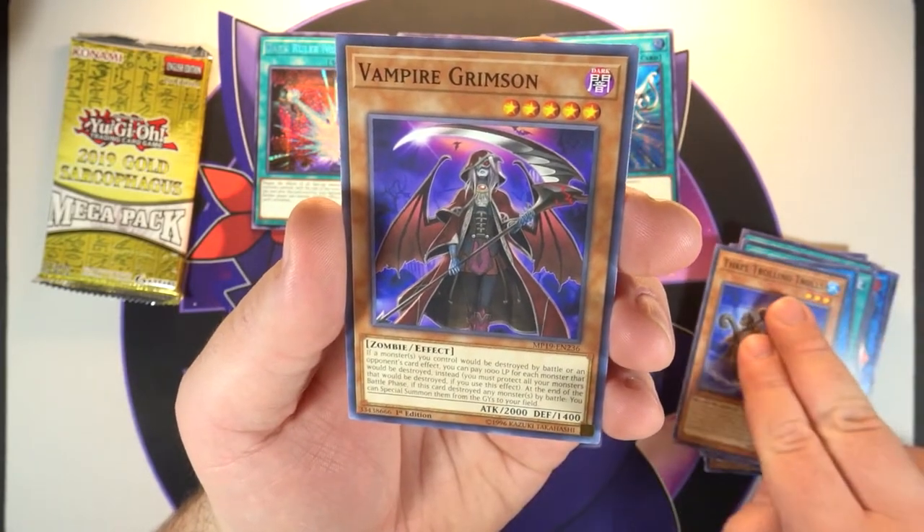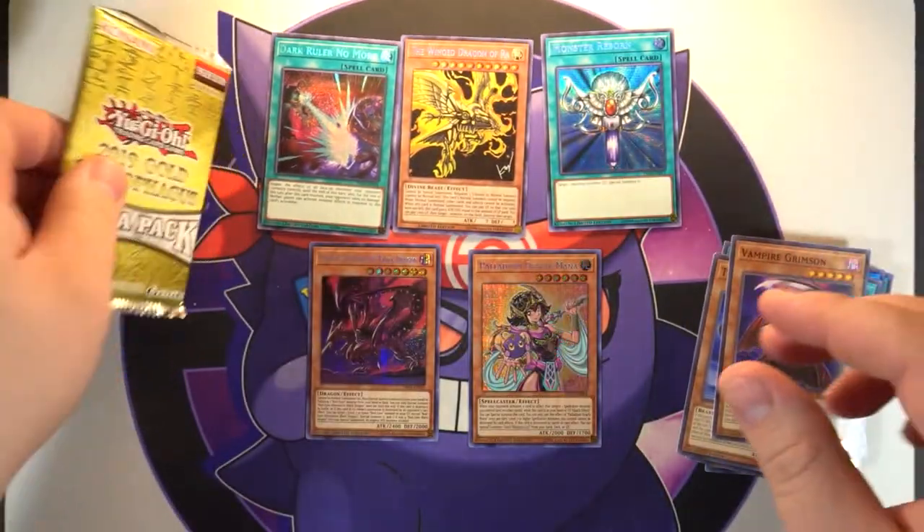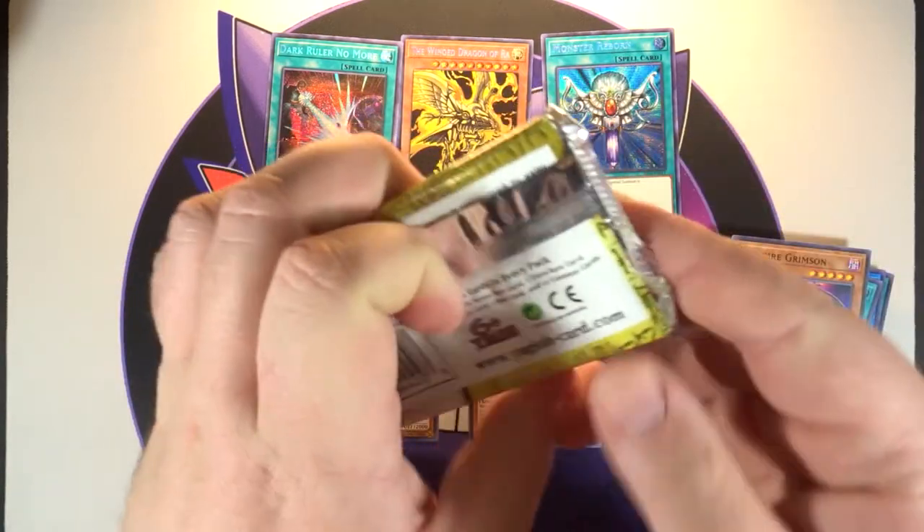Goki-Heel Ogre, Three Trolling Trolls, and Vampire Grim — kind of cool looking there. All right, here we go, last one of these mega packs.